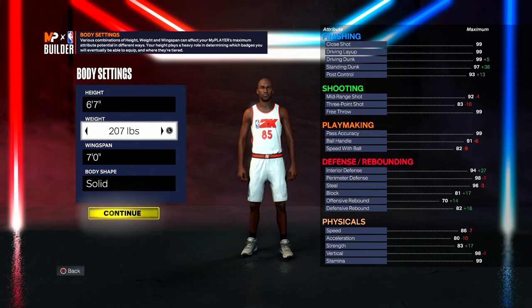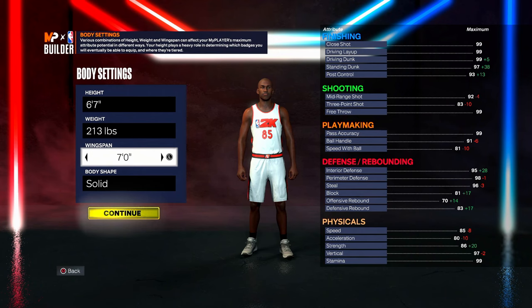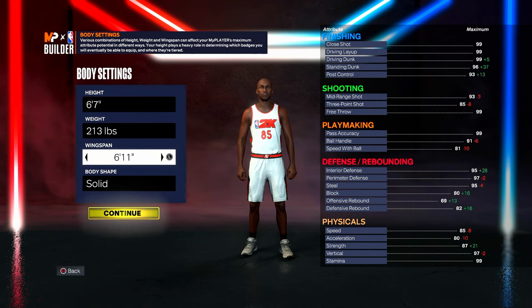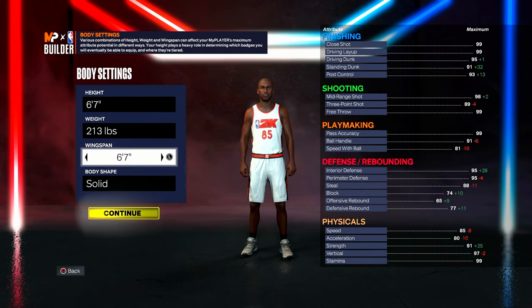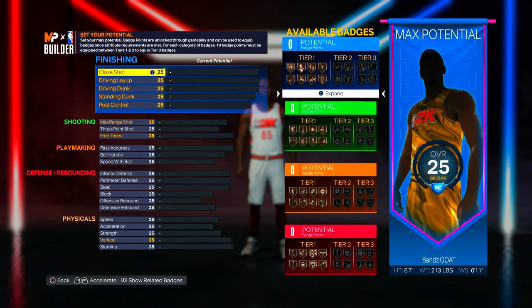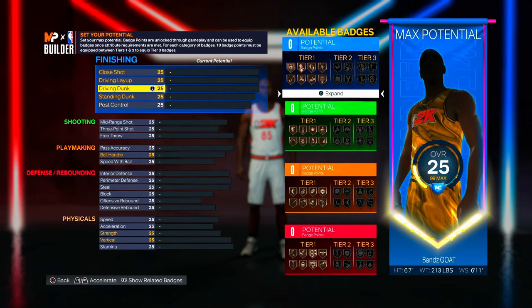For weight, go exactly 213 pounds. The reason we go to exactly 213 is because it's right before we lose the 80 acceleration. For the wingspan, we go 6'11" so we can have an 85 three-ball on this build. You can go lower but it's really not going to be that helpful. For body shape, go Built — you want to look as big as possible.